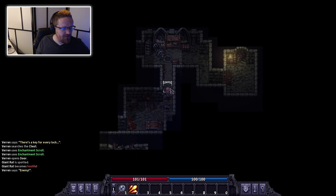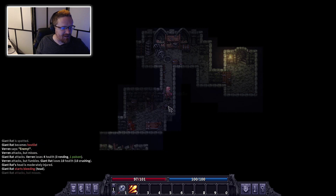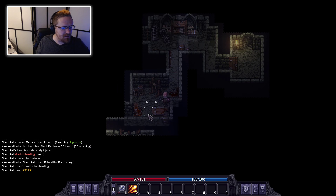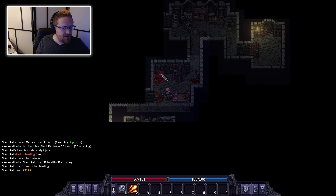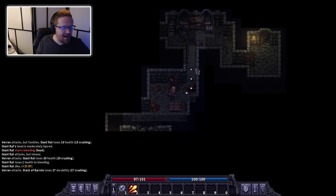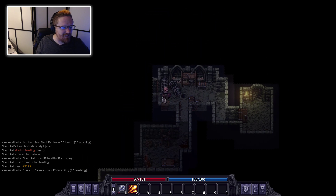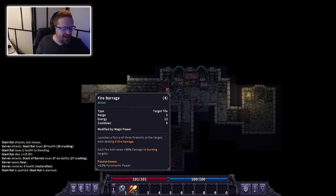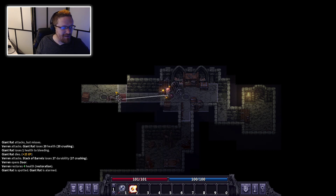There's a rat right next to me, so he can actually attack me immediately. He dodged me — but he's dead now. Sometimes there's stuff in these crates, but usually not. I think it's often a waste of time to bust crates open. There's another rat — it just saw me. I've actually got my tutorial magic spell, but it's out of range. Let me hit spacebar to wait a turn... okay, it's moving towards me. Now it's in range — I think that killed it.